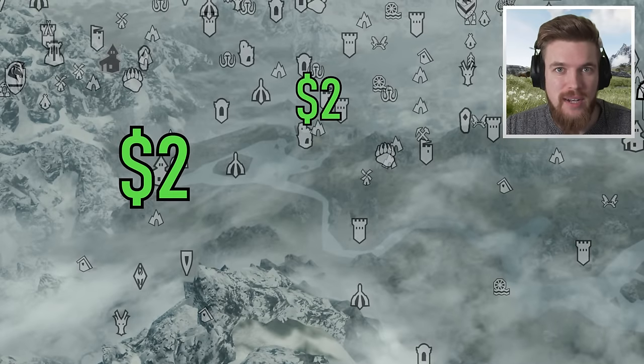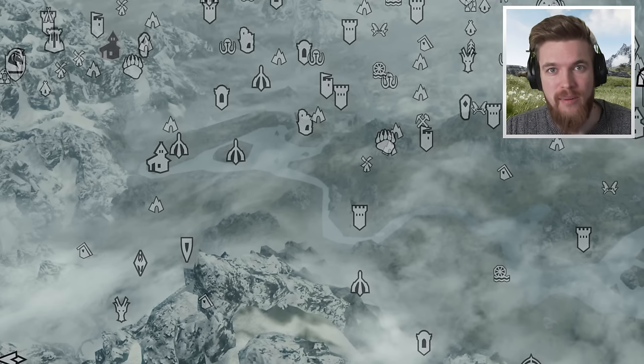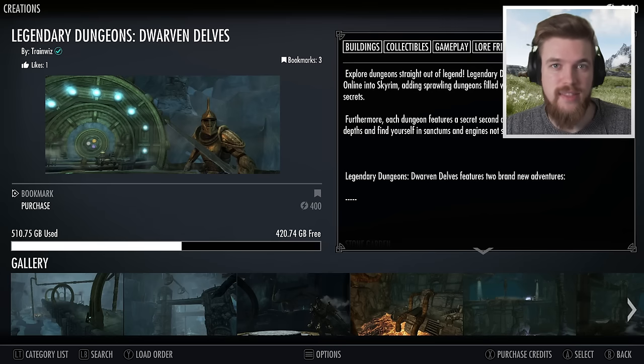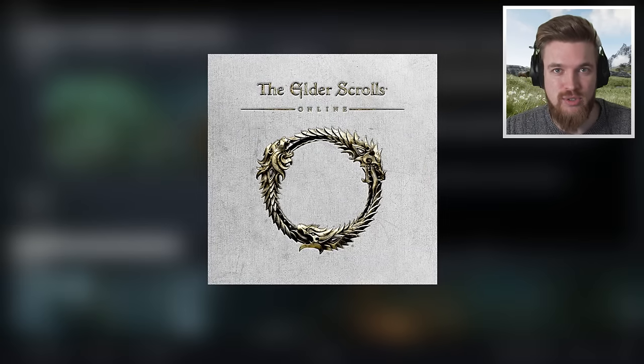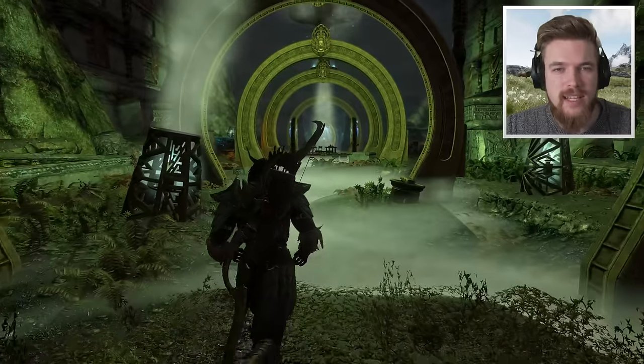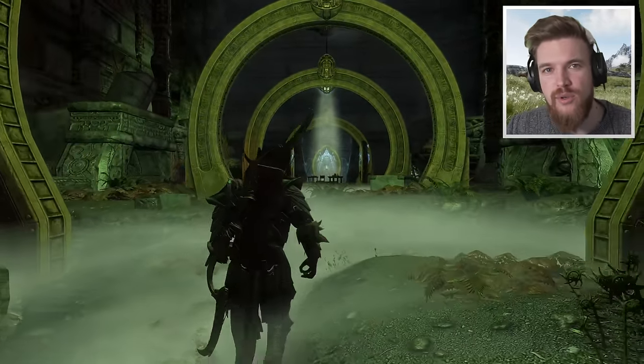Bethesda just added new legendary dungeons to Skyrim, but you're gonna have to pay to unlock them. For the cost of $4, this new paid mod adds new dungeon locations from the Elder Scrolls Online, including new boss fights, puzzles, unique armor sets to collect, and even new unique weapons.